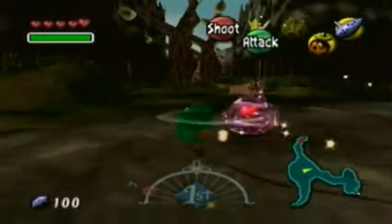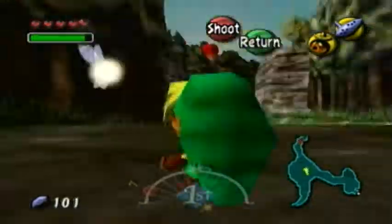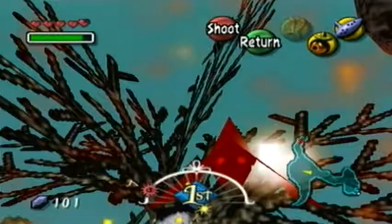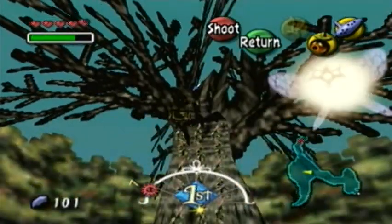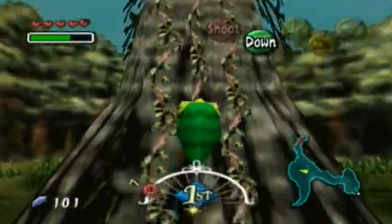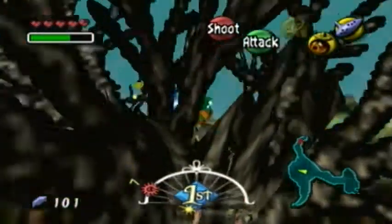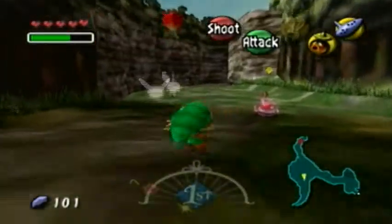I also already have the 200-rupee pouch thing. It's pretty easy to do — all you do is go back in time twice after you're able to, then grab the 200 rupees and put it in the bank. What I'm gonna do off screen is put a ton of rupees in there for the 5,000-rupee heart piece. Plus, you need to have like 500 rupees for something later on.